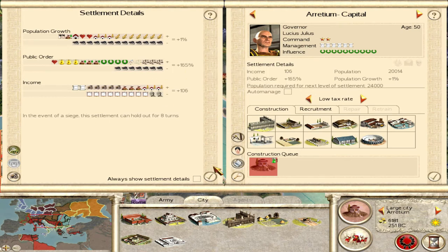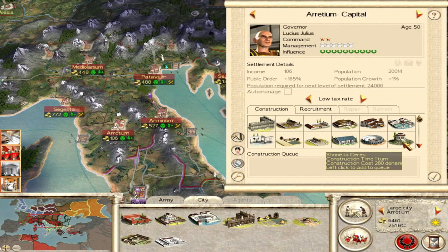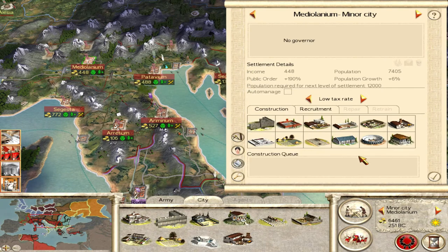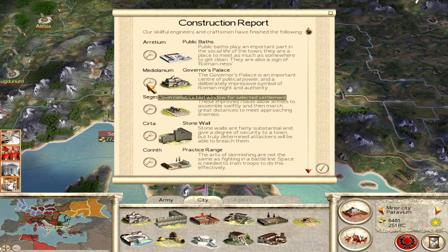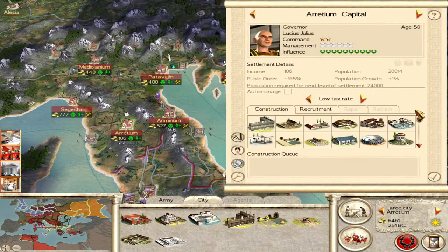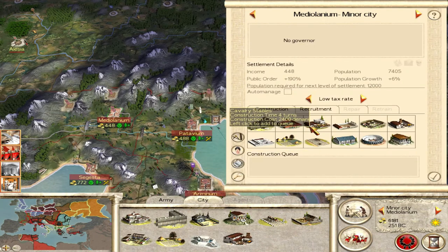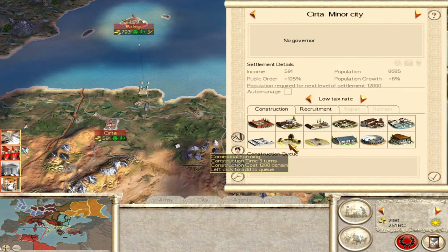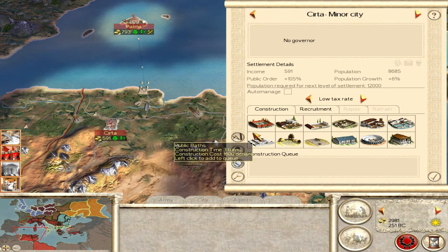For Aretium I think we should start getting Jupiter temples for more law — or potentially cavalry stables so that when the Marian reforms come in we'll have stables ready. That's probably what we should be building up here. Batavium is becoming a large city so let's start training there — we'll take the shrine to Jupiter, it's cheap. Mediolanum, let's go with the cavalry stables.